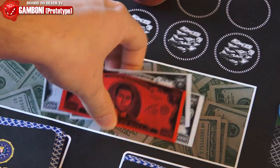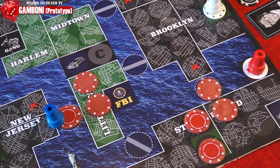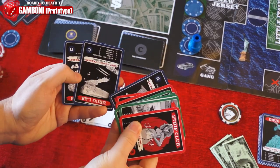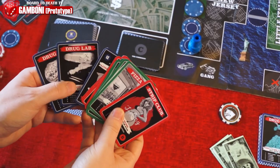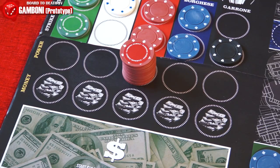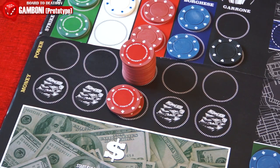If you lose a fight while defending, you'll be sent to the hospital. After moving, attacking, and snitching, you get to buy up to three cards from the weapon deck or the business deck. Once you've bought cards, you do the final action of your turn, which is to deposit money. For every $25,000, place a chip on the money track.